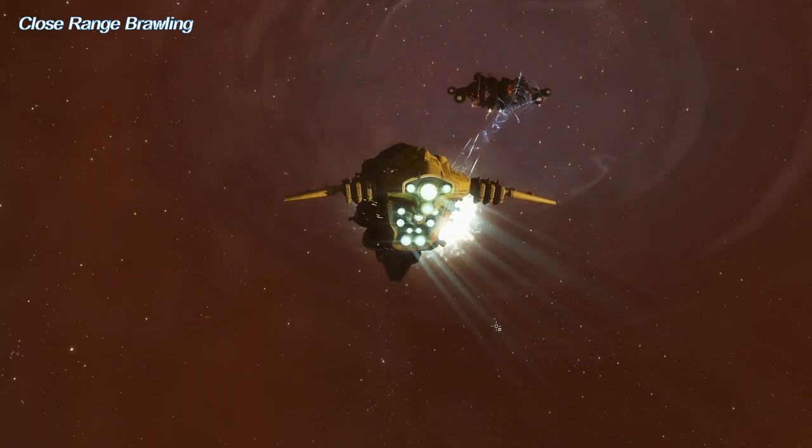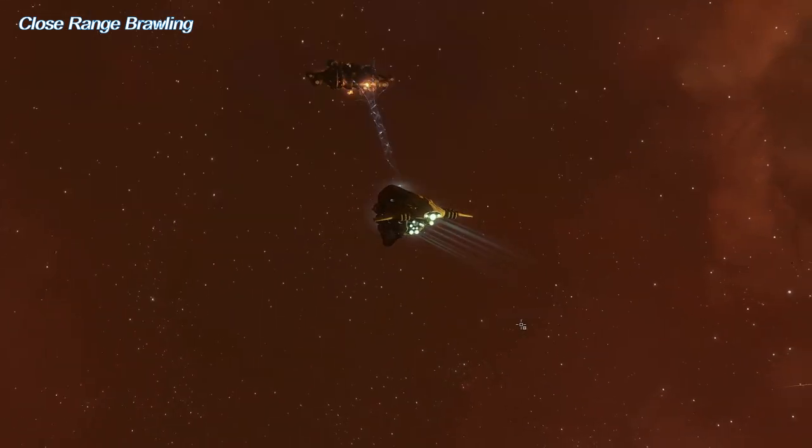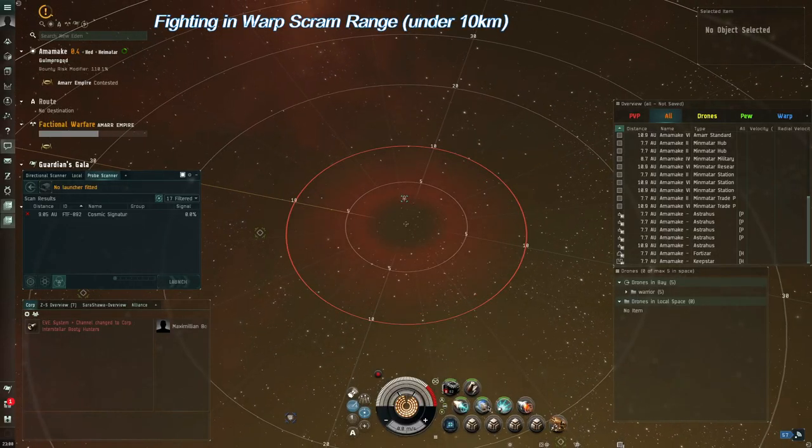Brawling is the simplest form of PvP. Brawling means closing in on the target and slugging it out at close range. This is usually within warp scrambling range, or under 10 kilometers. This way, ships equipped with the super-fast microwarp drive module are not able to speed away to long range, since scrams shut those down. Most EVE weapons are separated into two categories: long range and short range.